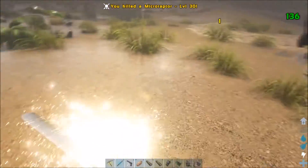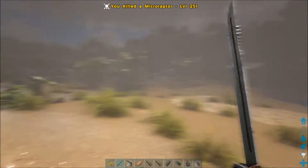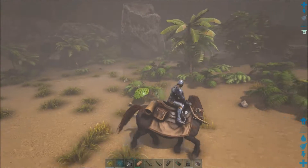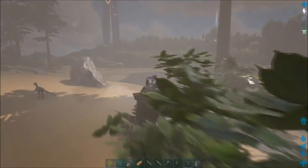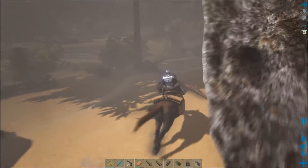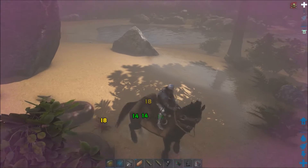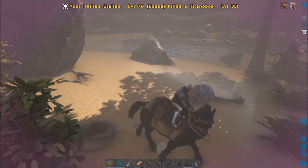The lasso ability the Equus has can be easily outdone by a crossbow with a grappling hook on it. You have to remain riding the horse in order to use the lasso, but meanwhile you can just pull out the grappling hook, shoot a player with it, tie right to them, and yank them around — and you can even fly on a bird while doing it. So essentially, why would you even want the horse for the lasso effect? You can just yank them around with a crossbow.